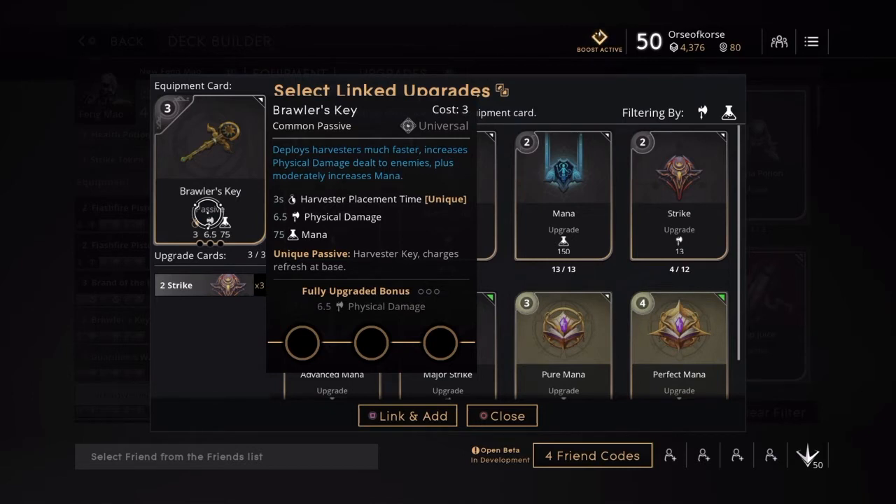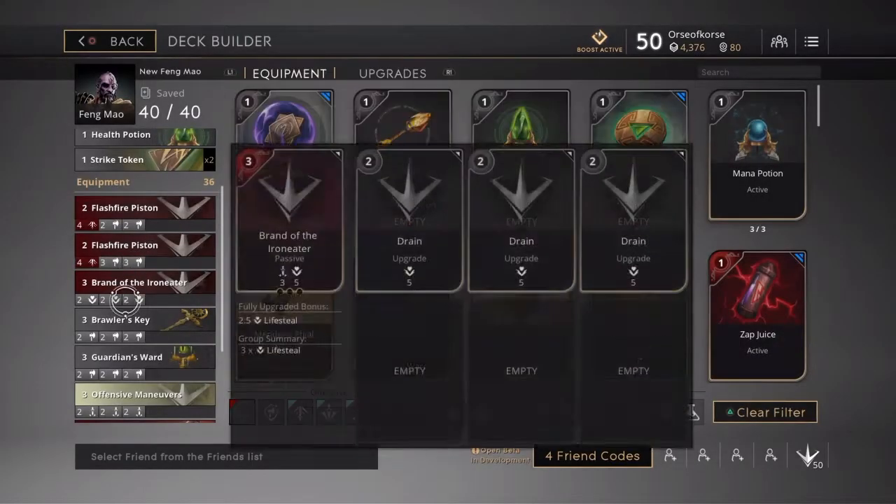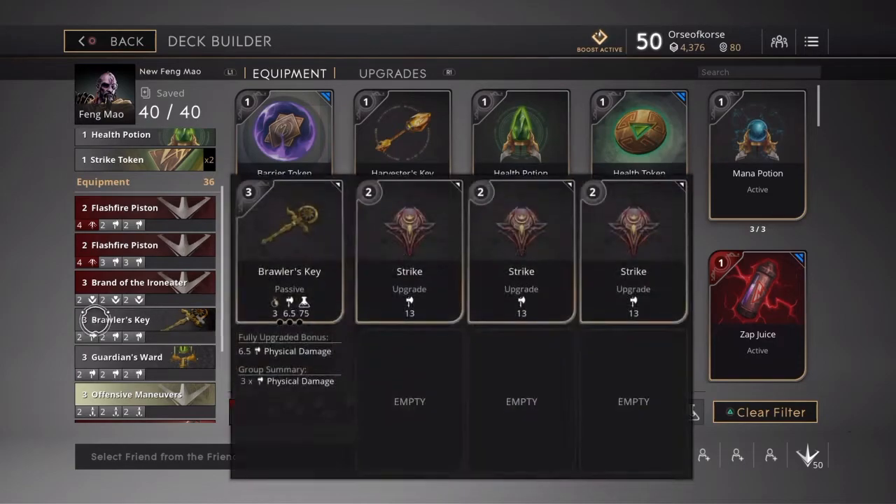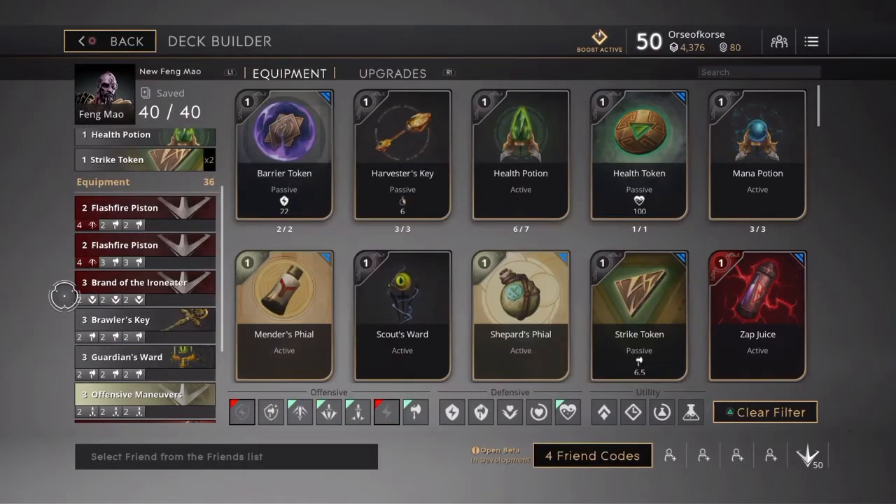Some people discard their Brawler's Key at a certain point in the game; I usually keep mine the whole game, but that's a preference thing. I usually go Brawler's Key first and I have that with three strikes. The Brawler's Key allows you to place Harvesters — it takes about three seconds — and gives 6.5 physical damage, 75 mana, and 6.5 physical damage. If you have a more rare or epic key you might want to swap it out, like the Lazarus Key, but the Brawler's Key works just fine for me.